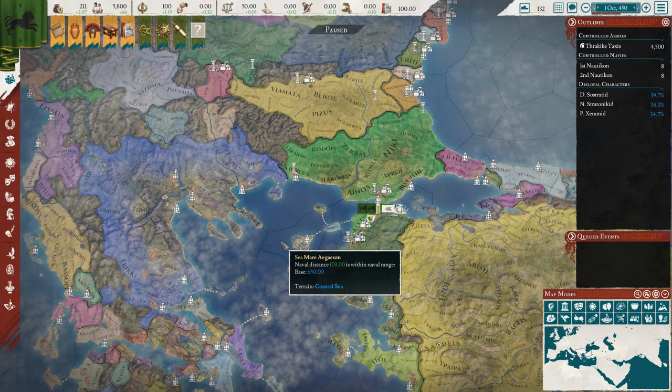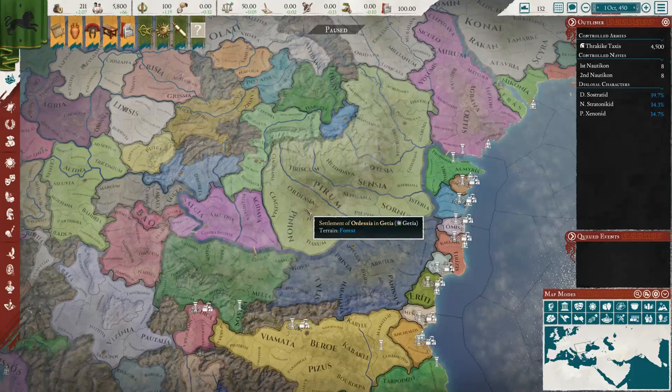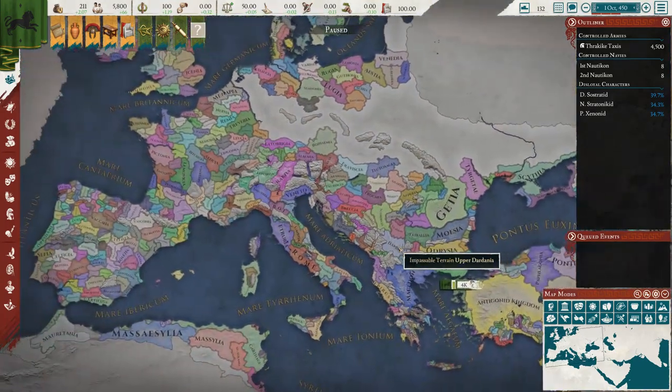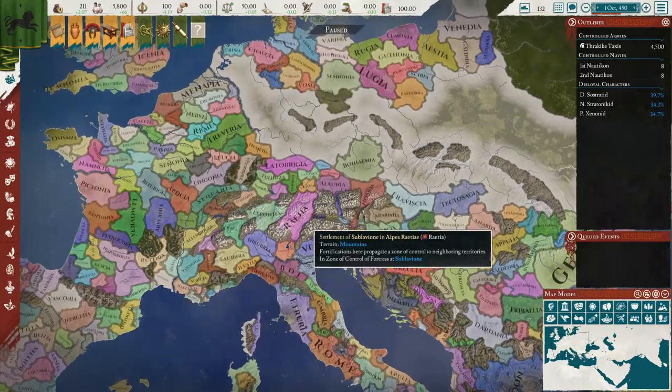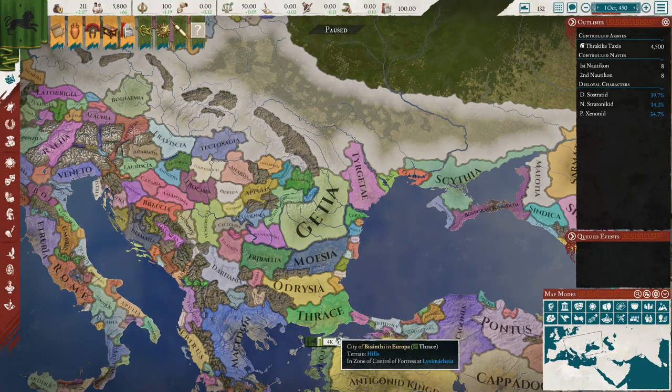Tribes also have new military bonuses — higher army morale, manpower, and manpower recovery speed, which reflects how tribes fought at the time. They've scaled back the early power of tribes but given them more longevity and power long-term, especially if you stay tribal for a long period. In general, it is now a lot more interesting to play as a tribe, especially in areas like Gaul, Illyria, and Pannonia.